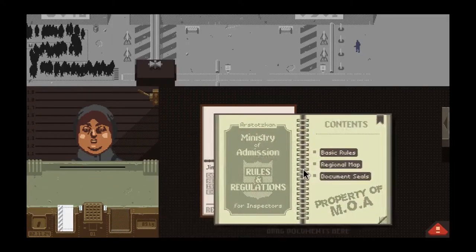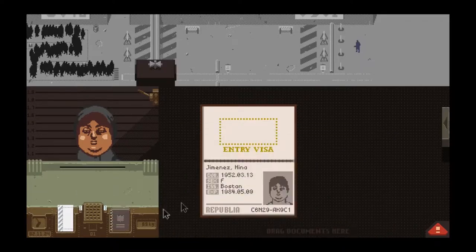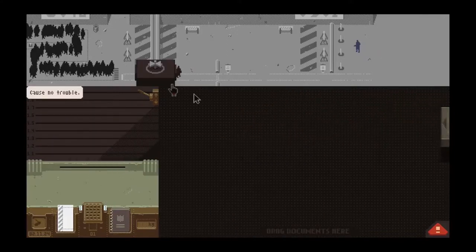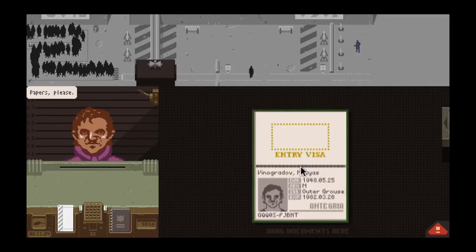So you bring up their papers. What are the rules? Entry must have a passport. All documents must be current. So she's female. Passport expires the 84th. She looks okay. Now I can call the next person — that's all there is to it. Unfortunately, this game will throw you curve balls at times.